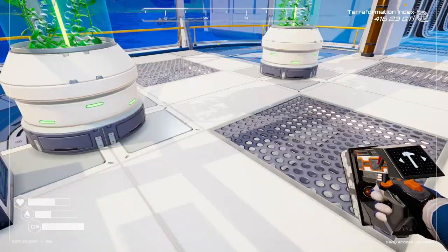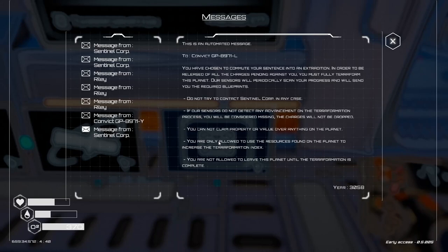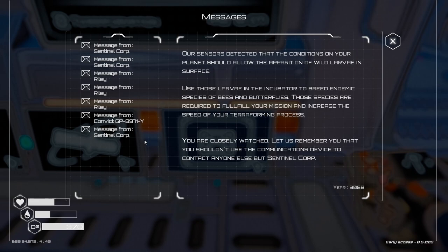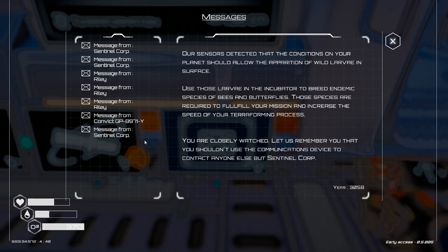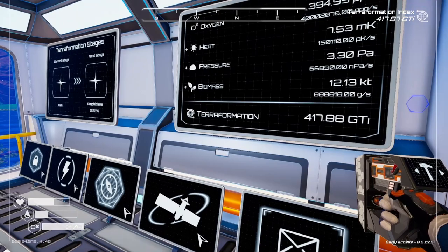This is our little lab. Let's read that message: Sentinel Corp — our sensors detect that the conditions on your planet should allow the operation of wild larva on the surface. Use those larvae in the incubator to breed endemic species of bees and butterflies. Those species are required to fulfill your mission and increase the speed of your terraforming process. You are closely watched — do not use communication devices to contact anyone but Sentinel Corp.